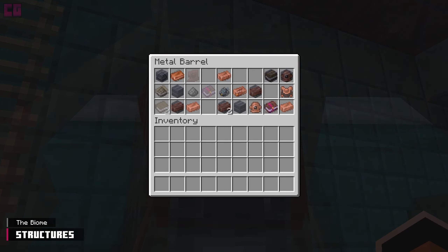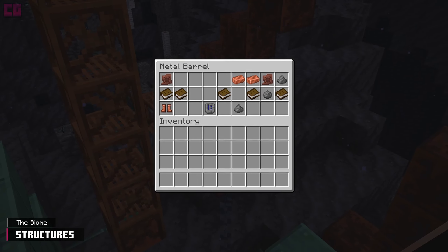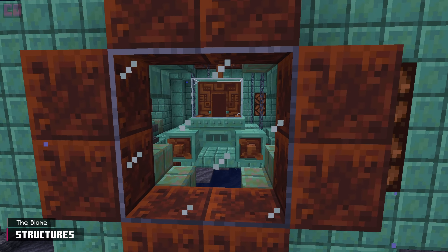scrap metal, cave tablets, fish, diving gear pieces, enchanted books, and two new pottery shards. Some of these ruins are submarine docks, which house beaten-up submarines.